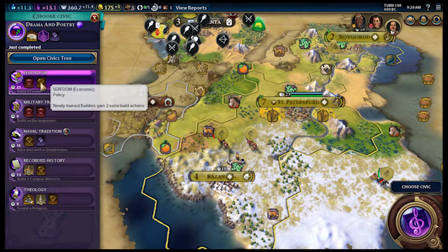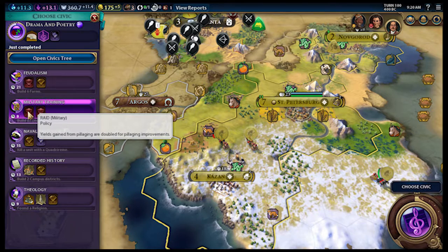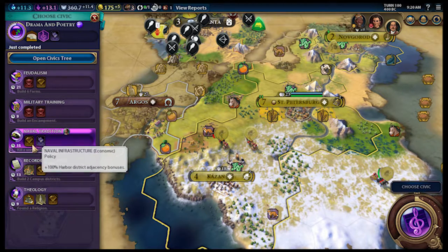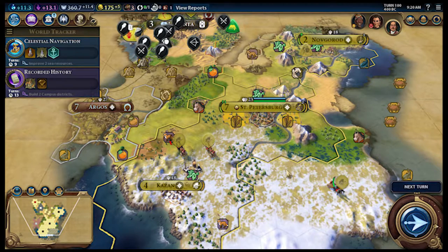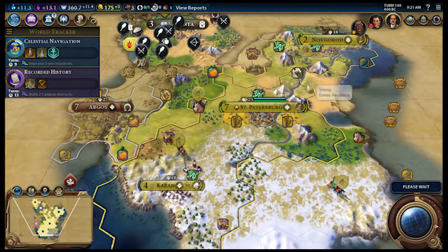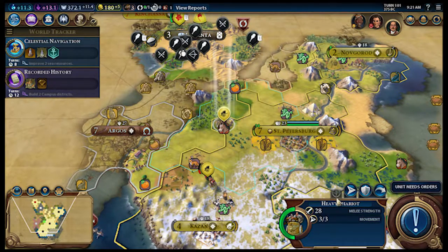Let's choose the civic. Newly trained builders get two extra build actions — that's cool. Towards medieval and renaissance era melee units, production towards encampment, great admiral per turn, plus 100% harbor adjacency, campus district adjacency bonus, the Great Library. I kind of want to build the Great Library actually. And there's a Brazilian missionary over there — just fortify up there.